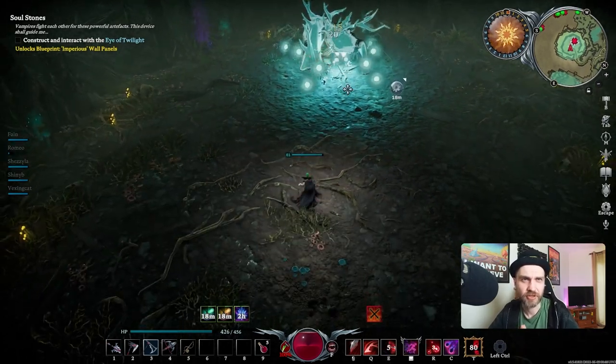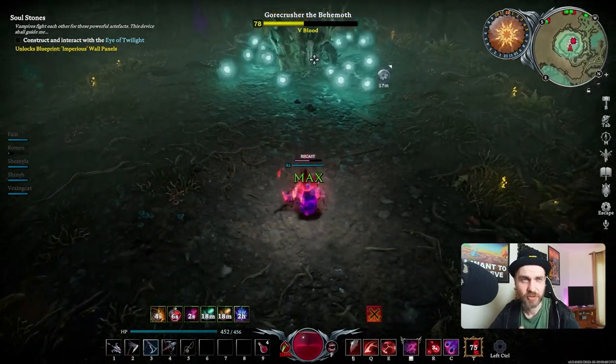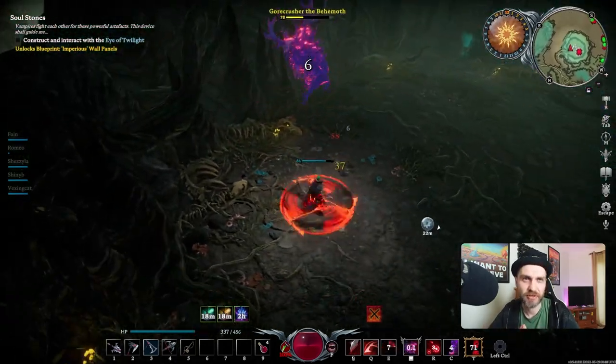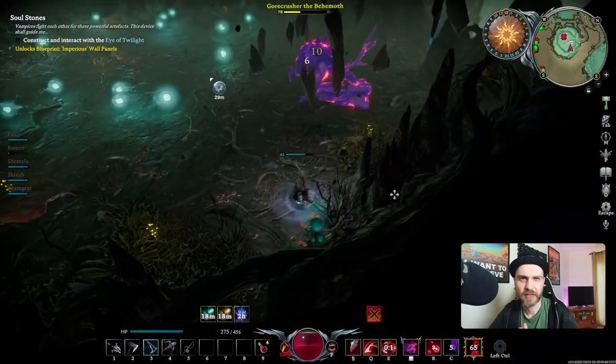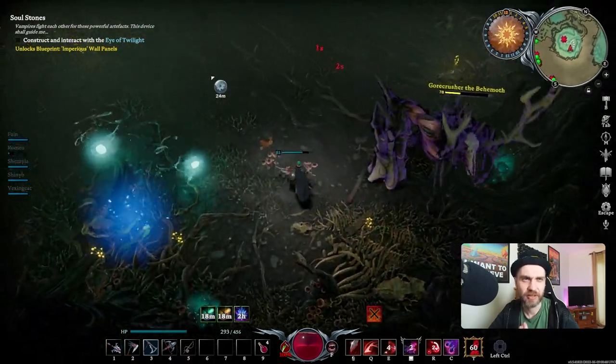Once again it's just going in to recover some health and now it's going to let out these Spirit Orbs. You've got to avoid them at all costs — they're really damaging and they do put a debuff on top of you. Again it's going to do that three times and just got to avoid these extra Spirit Orbs. They will disappear eventually.